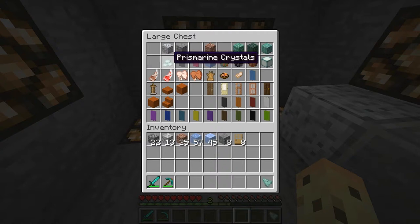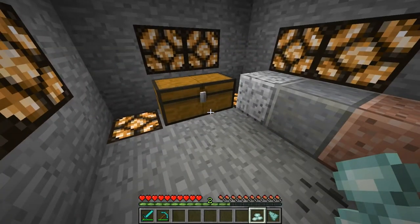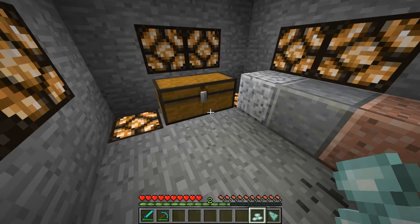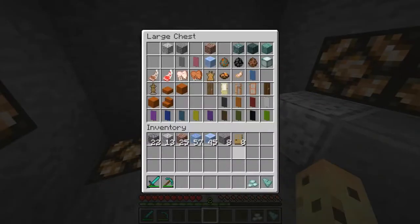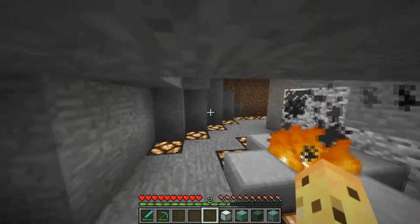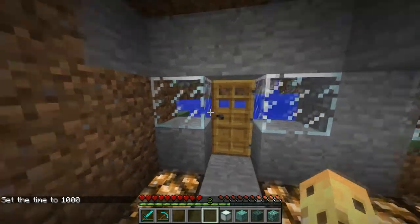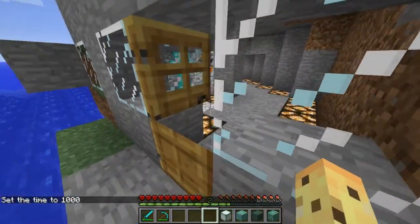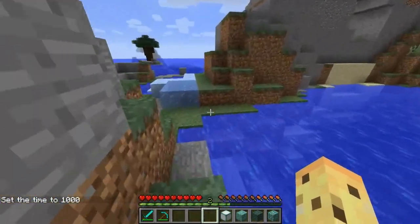There are prismarine shards and prismarine crystals. These are blocks that drop from other items that have been newly added. I'm not entirely sure what the use of these items are — it kind of looks like a shark dorsal fin, honestly. We've got all these banners, prismarine shards and crystals, prismarine, dark prismarine, prismarine blocks, and a sea lantern. Now all of these blocks are used in the game for specific things. Another bug: the door is half open when you click on it, and that's not a new feature — it's just a bug.